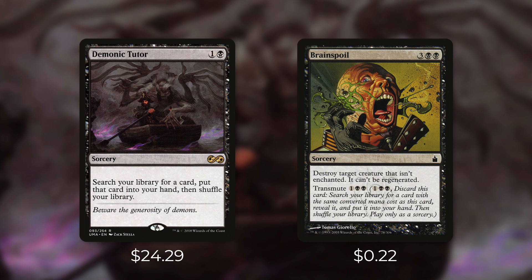Next up there's Brainspoil, which has Transmute. There are other Transmute cards but I'll use Brainspoil to illustrate them all. To Transmute Brainspoil you pay one black black, discard the card, then search your library for a card with the same converted mana cost, reveal it, and put it into your hand — at sorcery speed only. So Brainspoil tutors for any card with a converted mana cost of five, and that Transmute cost is only three mana. It can only get very specific things, but use whichever Transmute card matches the cost you need. Actually casting Brainspoil for three black black destroys target non-enchanted creature that can't be regenerated, though typically you want it for that Transmute. Transmute cards can be especially effective at getting combo pieces. Also note that Transmute is an ability, so while Stifle can stop it, typical counterspells won't. At just $0.22, Brainspoil and most other Transmute cards are very affordable.